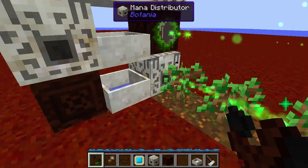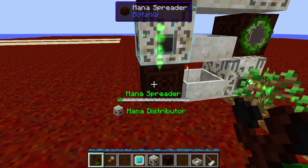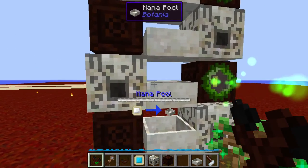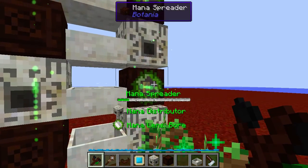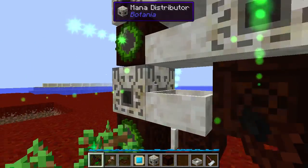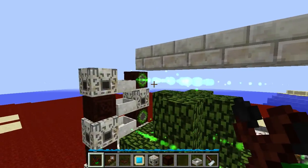It goes into a mana distributor which transmits the mana horizontally, and that mana is used by a mana spreader pointed directly up at another mana distributor, which transmits the mana horizontally. It is used by this mana spreader here, which sends it right back, and the process repeats itself over and over again all the way until it gets to the top and the very last row.